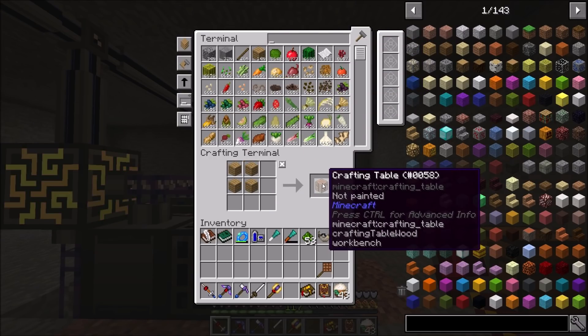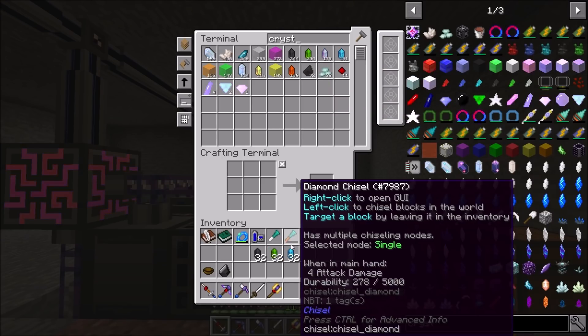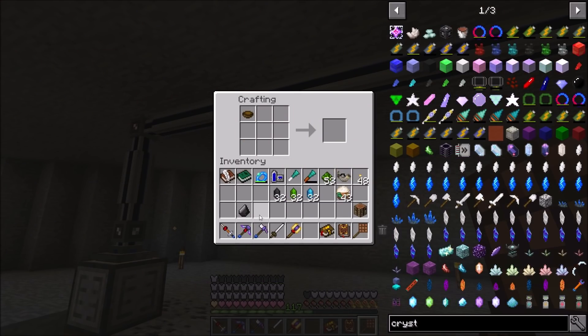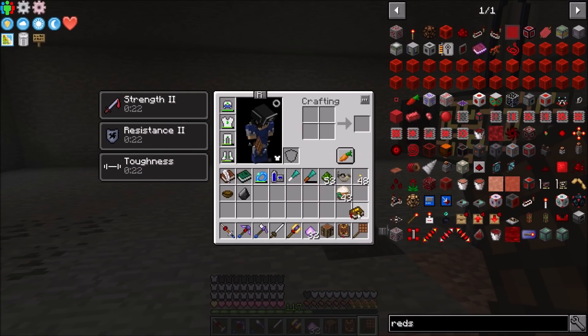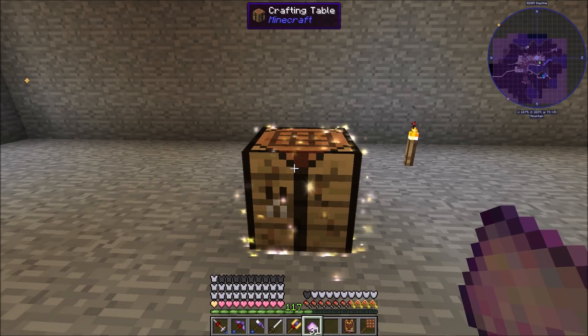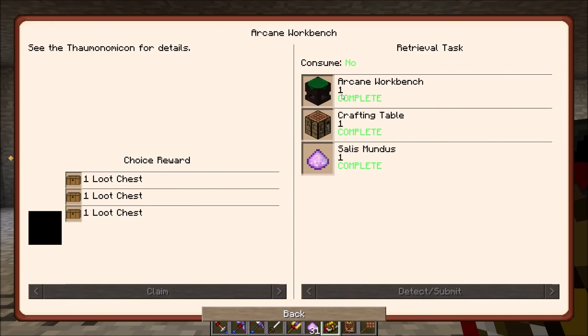Let me grab a crafting table. I should hold onto a bowl and a piece of flint. I'm going to make 32 Salus Mundus just so we'll have it because you use it quite a bit. Then if we take our crafting table, set that down and hit it with some Salus Mundus, give it a second for some cool particle effects - and there's our Arcane Workbench! Quest complete: Arcane Workbench.